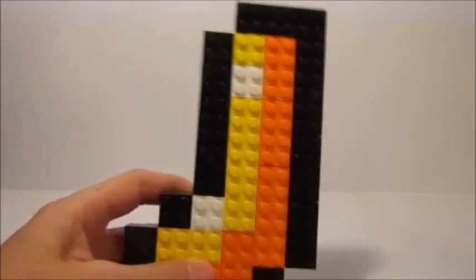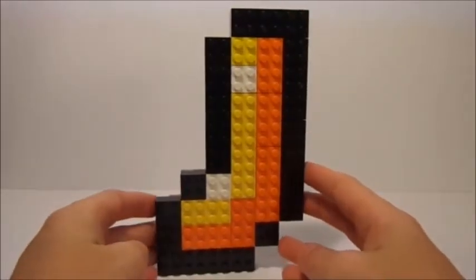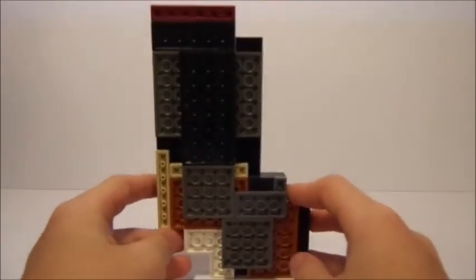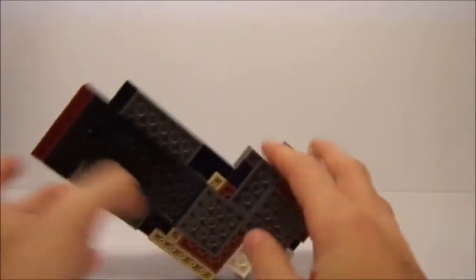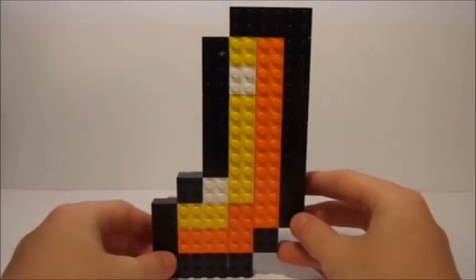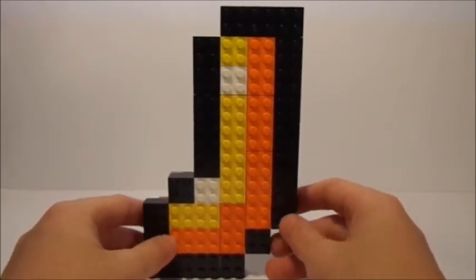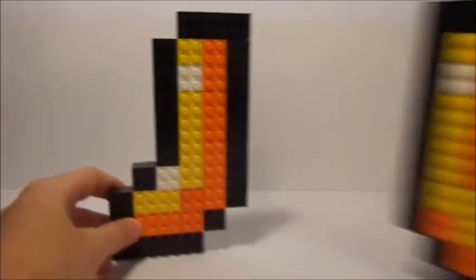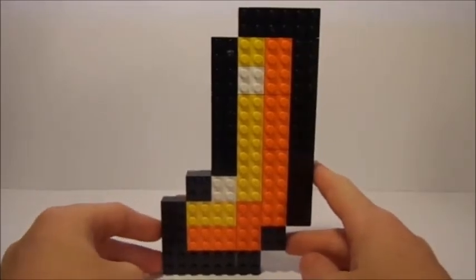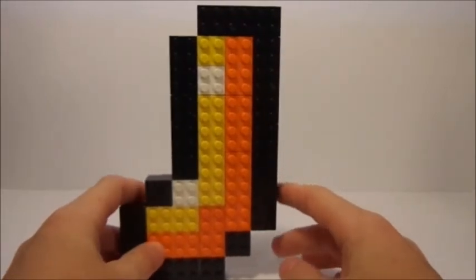I'm going to take off this boot so you can see exactly how to build them. Simply lay out the bricks in this order, flip them over like so, and plate the back with as many base plates as you would like. With base plates it's not going to fall apart at all — the more base plates you put on it, the sturdier it's going to be. I don't ever really use them for playing; I usually put them on shelves because it looks very cool. It all pixelates together and looks like it's actually made out of pixels, like in Minecraft. Just lay them out like this, cover the back with base plates, and you've got your first boot.